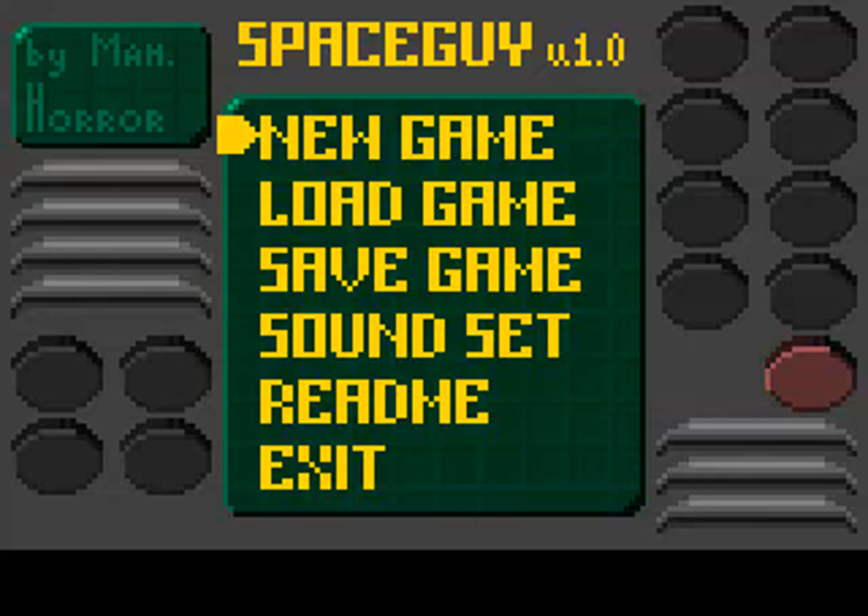Hidden Object Guru here with hot new game Space Guy version 1.0, a brand new game that is meant to look like a Wolfenstein 3D type game.